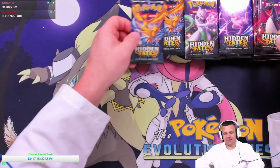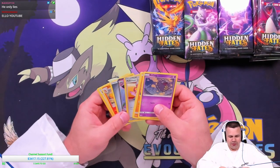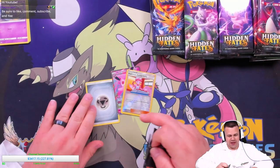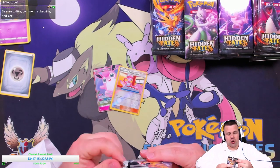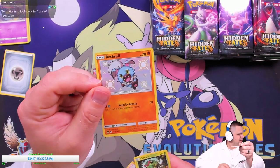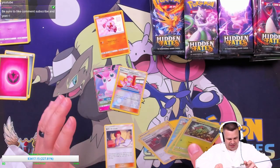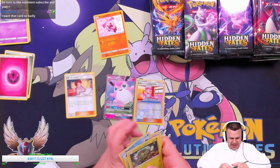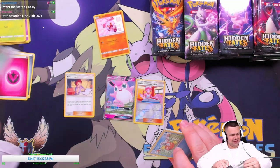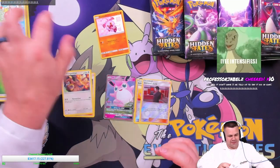We didn't pull anything too major off-camera — mainly just one shiny Magnemite — so hopefully the best is still here. Let's get into it. We're going to start with the legendary bird packs and see which pack art yields the best pulls overall. We're focusing on the reverse, which could be a shiny, and the rare. We got a shiny Rockruff right there — the blue pup! That's one of my more well-liked shinies of this era. Wigglytuff and Rockruff stacking up. Giovanni's Exile is our reverse, Kangaskhan is our rare.